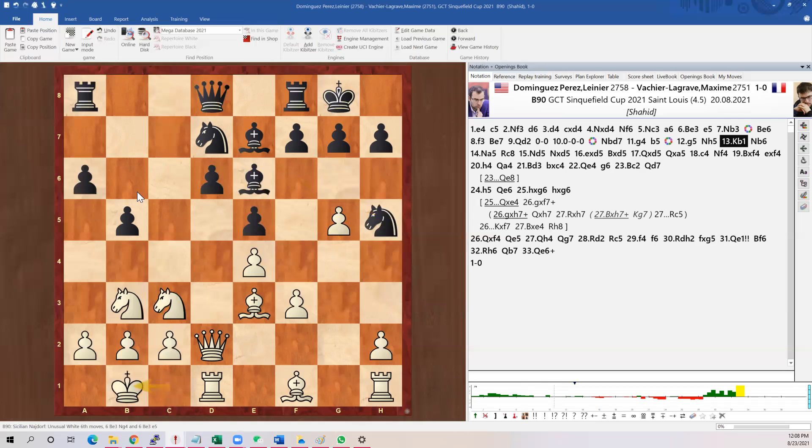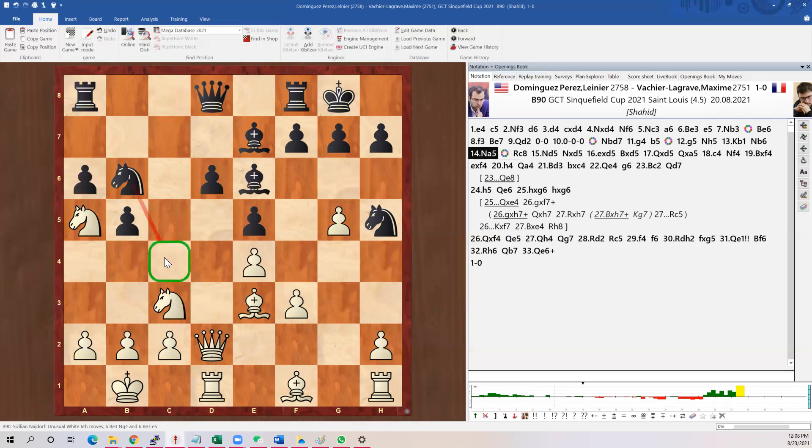White kicks this knight right away, knight jumps. Now white moves the king — usually when you castle queenside you want to move the king. So maybe we can hide this knight somewhere. Knight jumps, we jump knight back — basically this is just to stop that move.